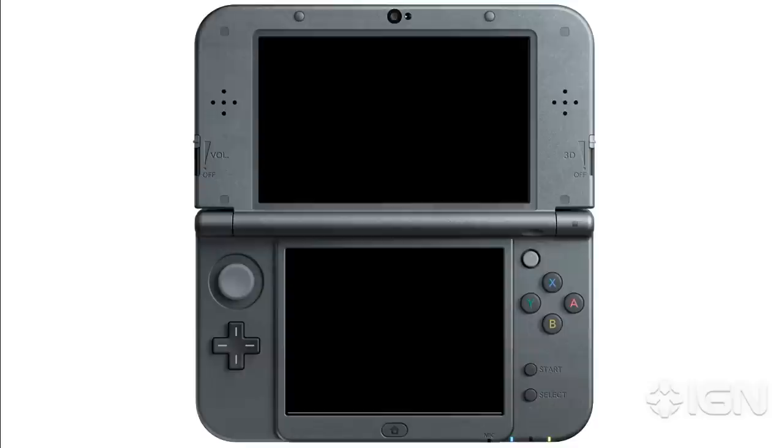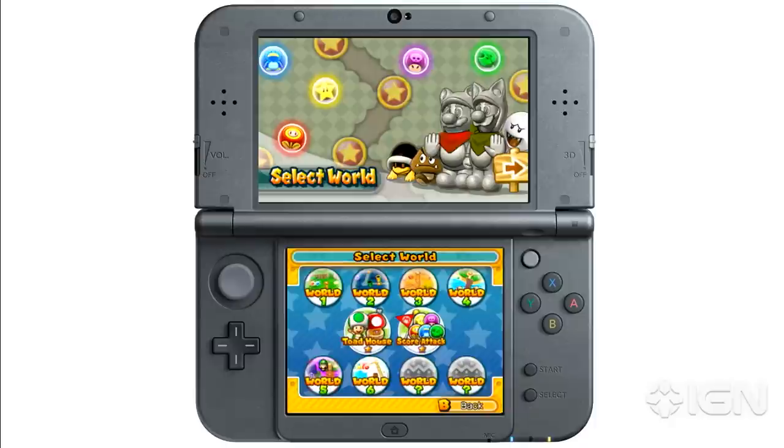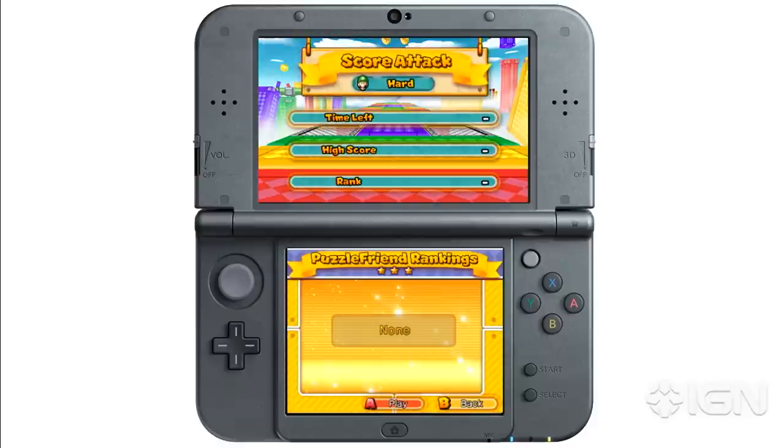So let's check out score attack. Score attack is a fun little bonus mode. There are three difficulties: hard, medium, and easy. What's cool is that this changes the gameplay a little bit. Instead of taking your time and deliberating like in the regular campaign, here you have 300 seconds, you're given a preset team, and your goal is to get through the whole level with the highest score possible. Easy is relatively easy, medium gets pretty hard, and hard is really hard. When you do the harder score attacks, it's really important to complete as many combos as possible — that's how you get a lot more damage.